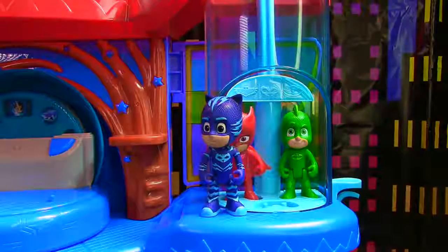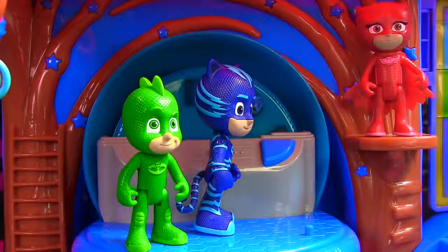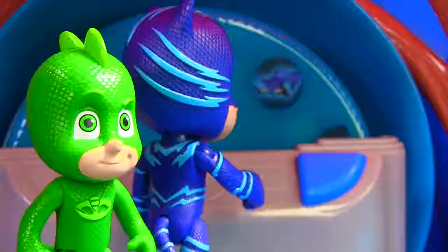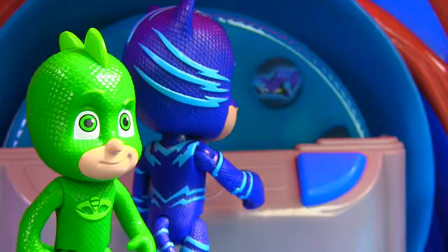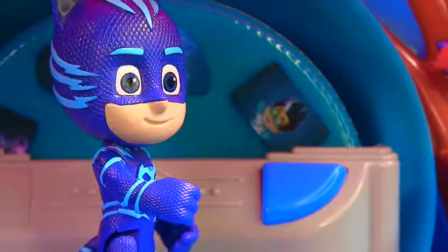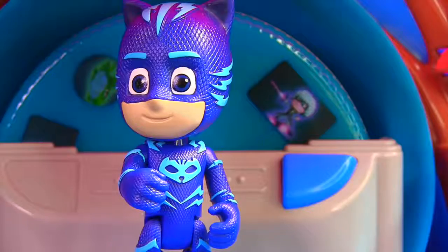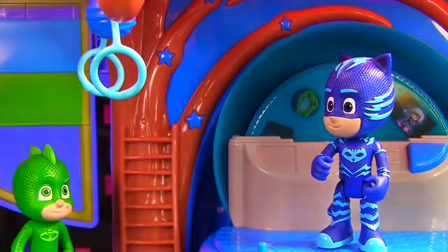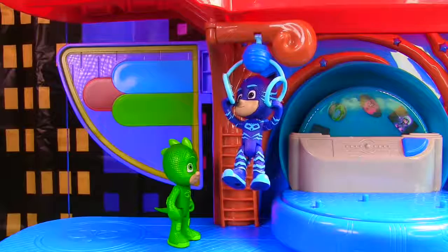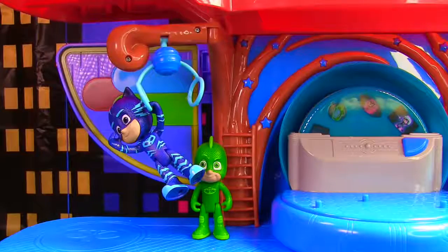Here we are at the Catboy level! This is where we keep our computer, and now that the robots fixed it, I can show you how it works. We just push this blue button right here. Pretty cool, huh? Now I can see what Romeo is up to and what Luna Girl is up to. Now let me show you my super cool cat rings — I can jump on them from here! So I can swing backwards, swing forward, and swing all the way over here too.